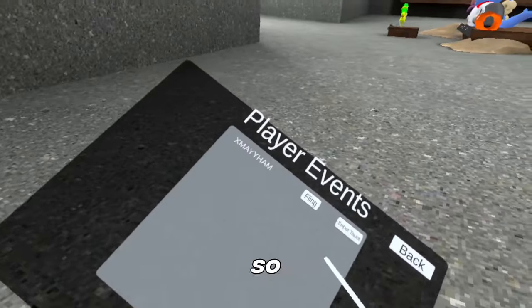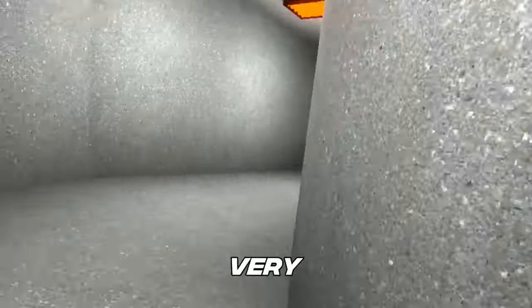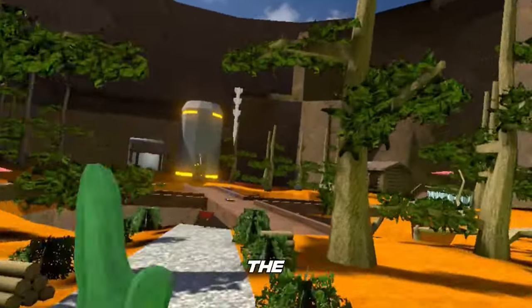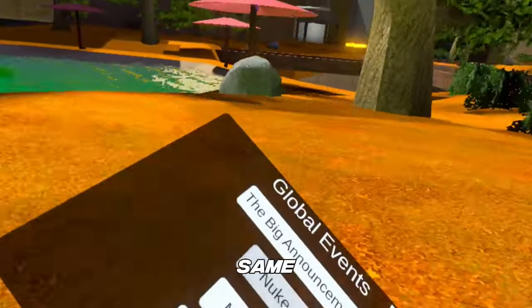Back to the mods. Player events, global events — these are all very very cool. Let's start off with missiles. You can choose where you want them to happen but I'm just gonna choose bridge. As you can see those are the missiles. Boom — they knock you back. Same thing with the nuke, it's just more and it's also very slow.